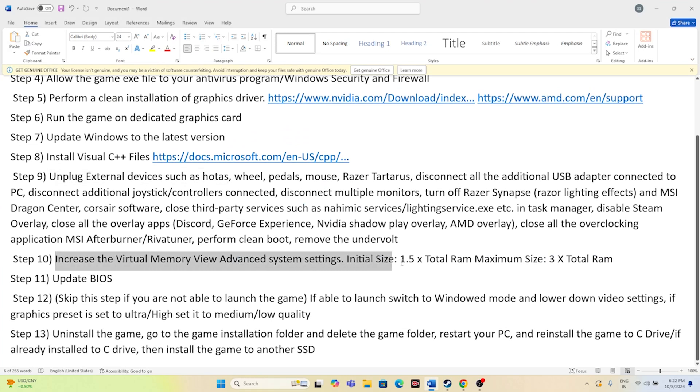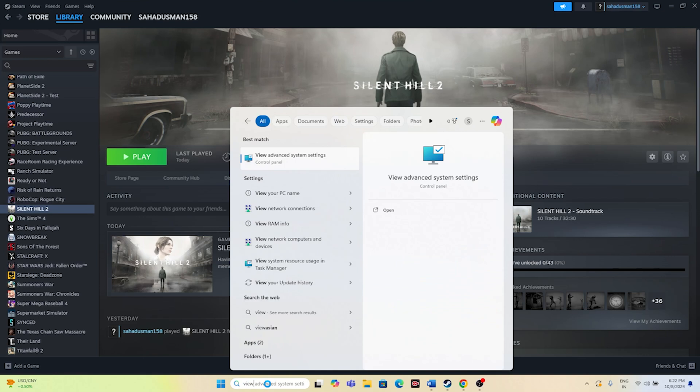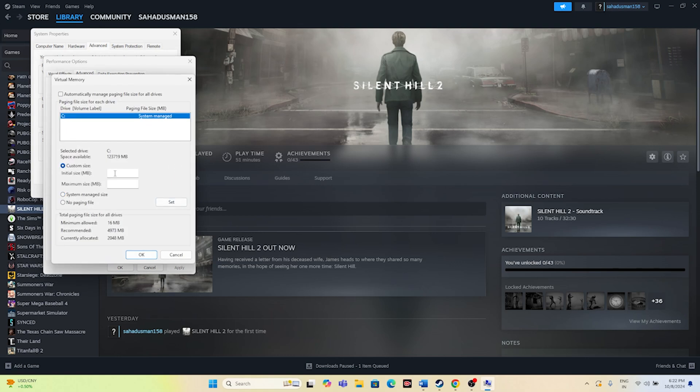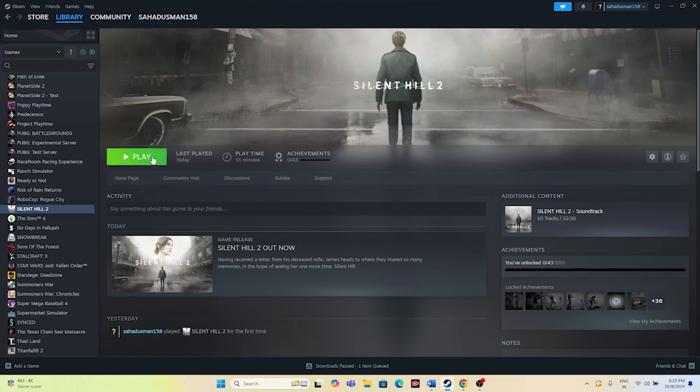Next, increase the virtual memory. Search for 'View advanced system settings,' go to Advanced > Settings > Advanced > Change. Click Custom size. For the initial size, multiply your RAM in GB by 1024 then by 1.5 (e.g., 32 GB × 1024 × 1.5 = 49,152 MB). For the maximum size, multiply your RAM by 1024 then by 3 (e.g., 32 × 1024 × 3 = 98,304 MB). Enter both values, click OK, close, and try launching the game.